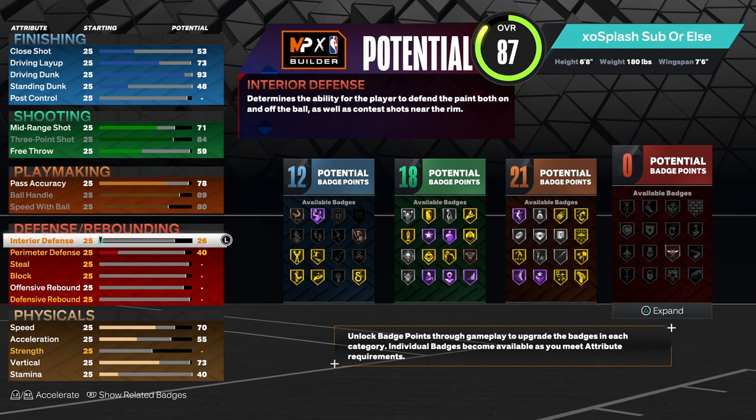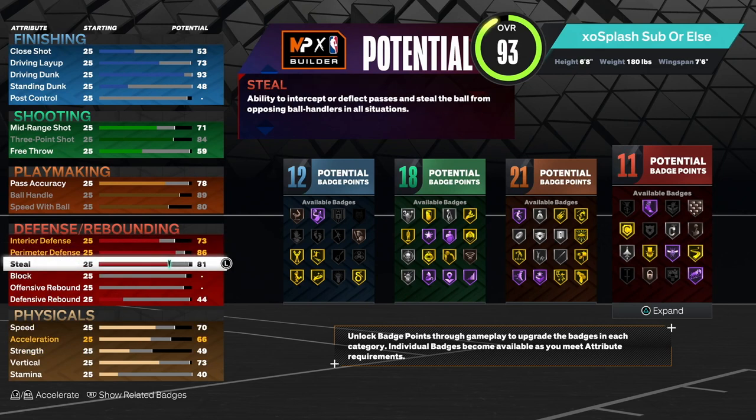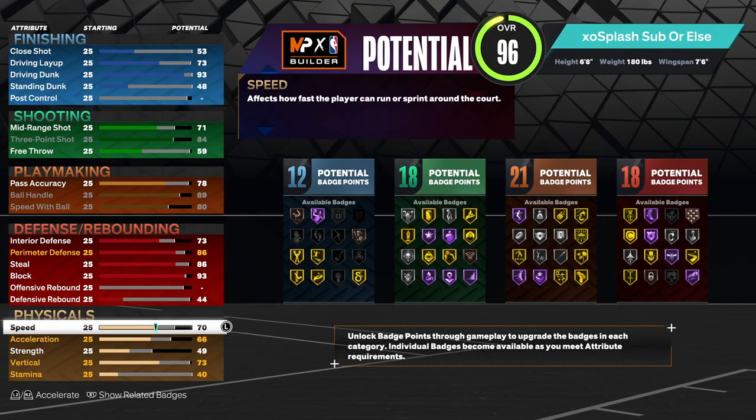Upgrade pass accuracy all the way to 78. For defense, upgrade interior defense all the way to 73 and perimeter defense to 86. For steal, upgrade it to 86 as well, and upgrade block all the way to 93. On this build we get gold anchor, silver interceptor, silver glove, gold challenger, and silver clamps.